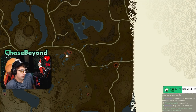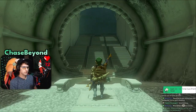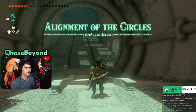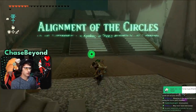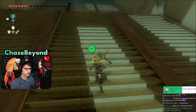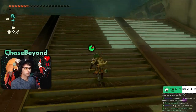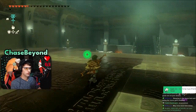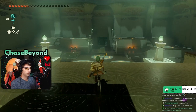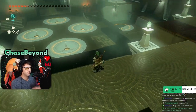I was wondering about that shrine for a long time — I was like, how in the world do I get in there? Oh, stairs! Alignment of the Circles — this sounds nuts. Why are there so many stairs? Big room. Alignment of the Circles.